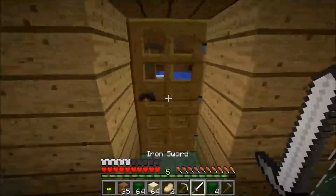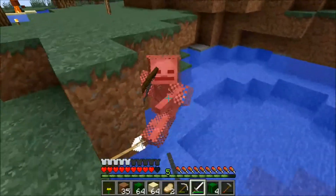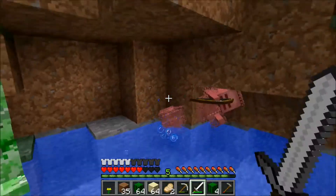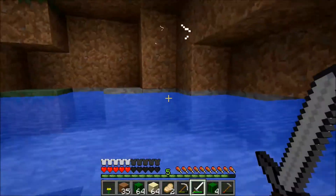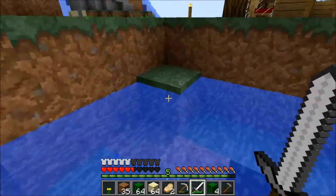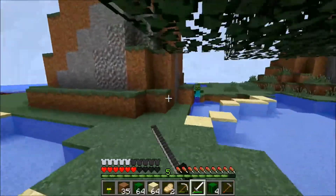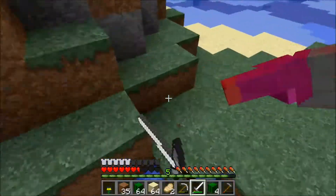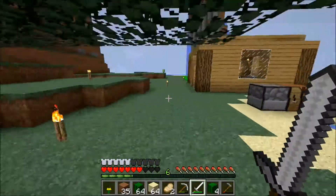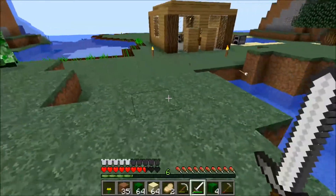The texture pack name and download link will be in the description. Oh, that landed in water — good, I was about to say not my precious land! Let's go over here and get rid of this zombie. Chop down some trees — that was easier than I thought. I really do love this texture pack to be honest.